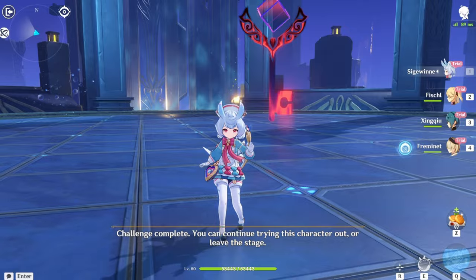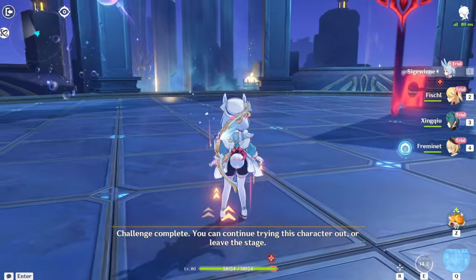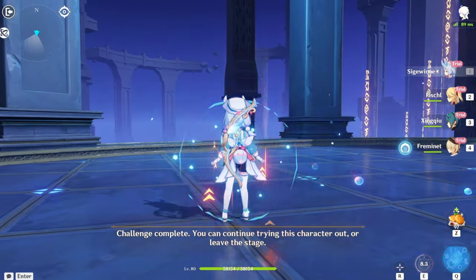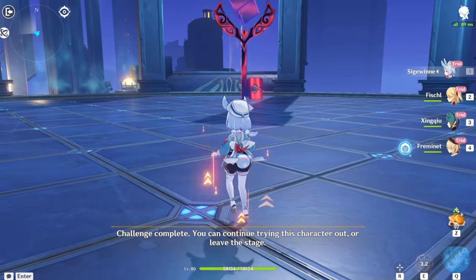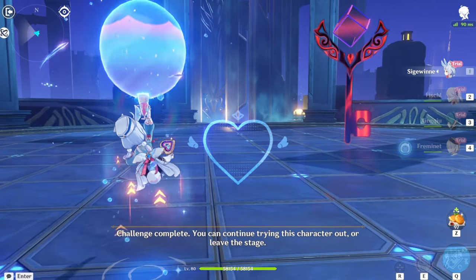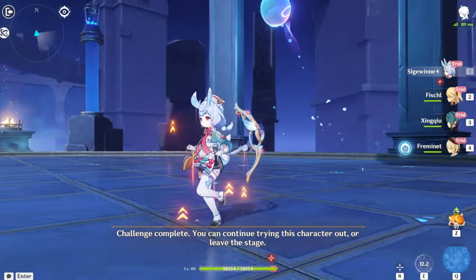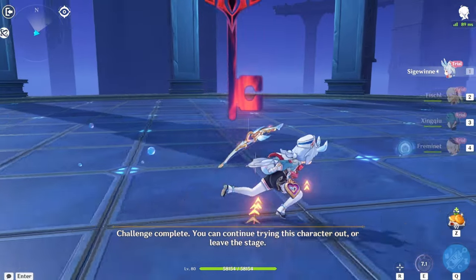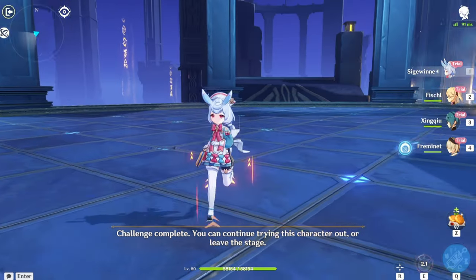Her E has two versions: you can tap it, which does a small bubble and drops two water source droplets that basically heal you. After the E ends, you heal yourself. Or you can hold E, throw it, and it does big damage. It also increases healing as well. At C0, Siegeween basically just does five consecutive hits on her E, and that's basically it.